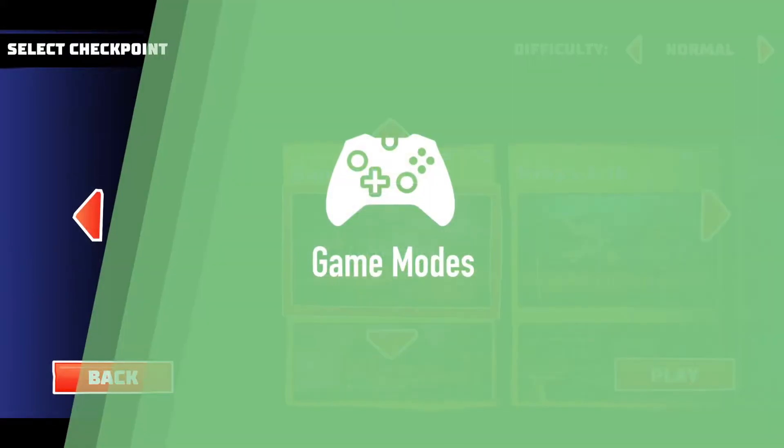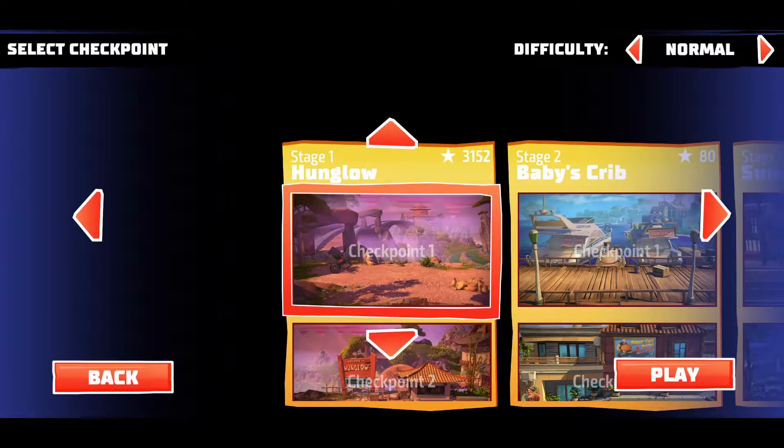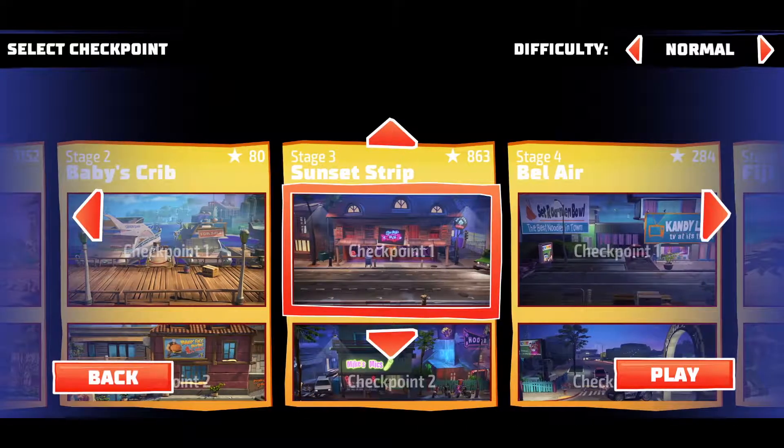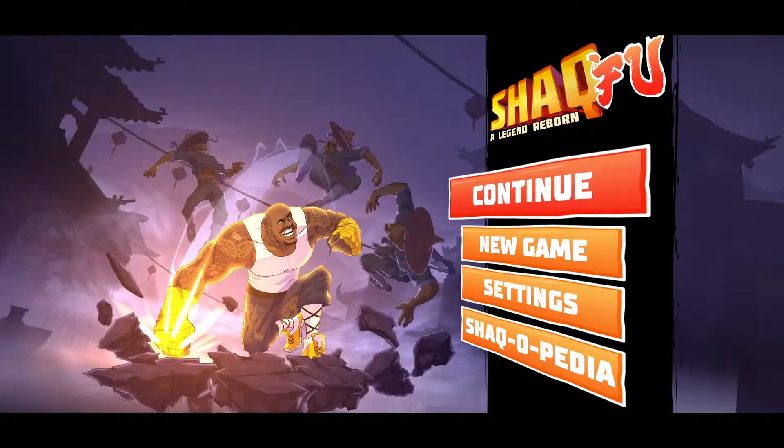First, let's go over game modes. There's only one game mode in this game — no multiplayer or online play, just a single player mode. With that said, there are a total of 6 worlds with several levels each to play through. Since there is only one mode, let's go through the settings that are available to you in this game.